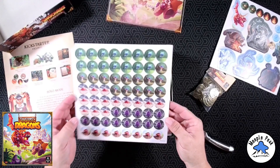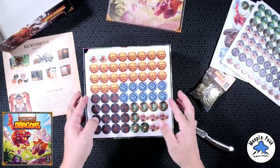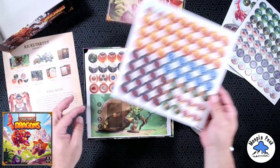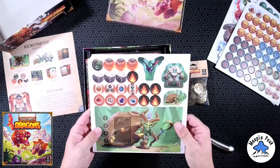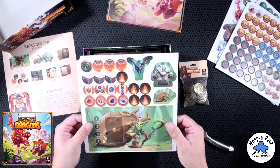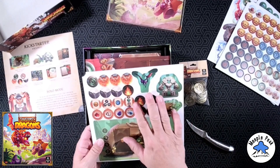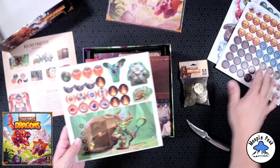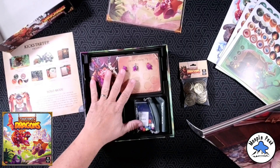More tokens — looks like ingredients, I'm assuming for potions that the rulebook is talking about. Some cardboard coins, which we don't have to use since we have the metal ones. More tokens. That is the goblin slash druid board for solo mode. Everything on this board is solo; everything else is for the regular game.